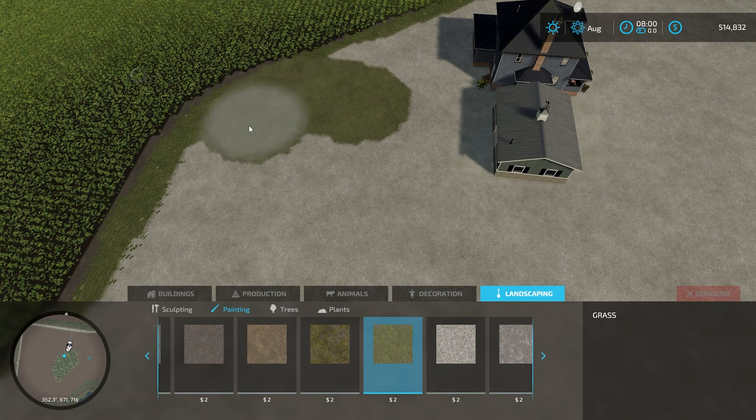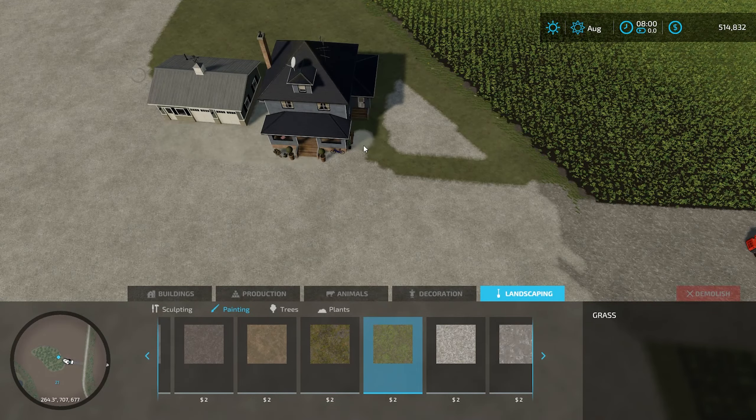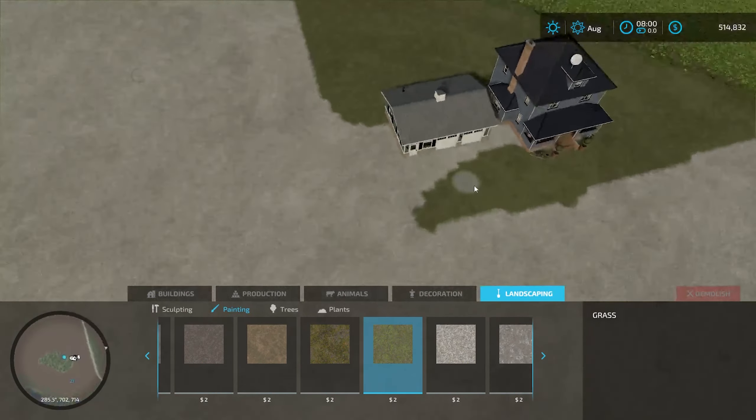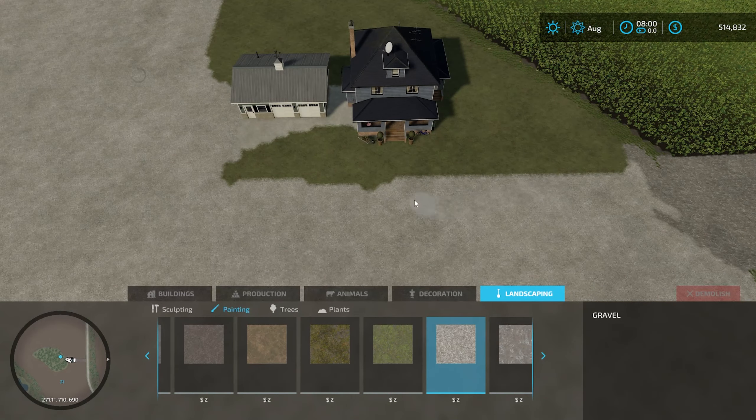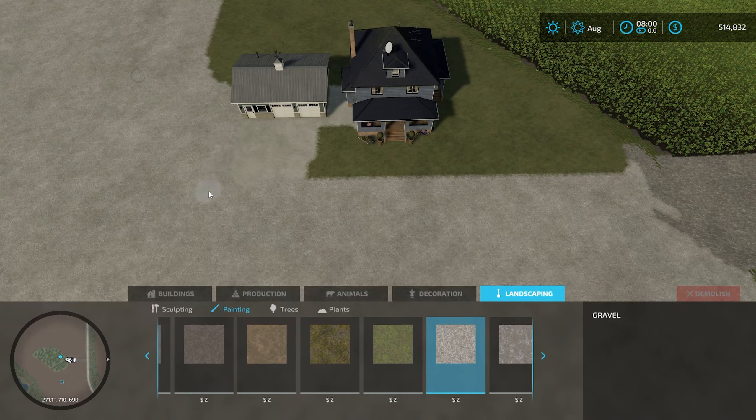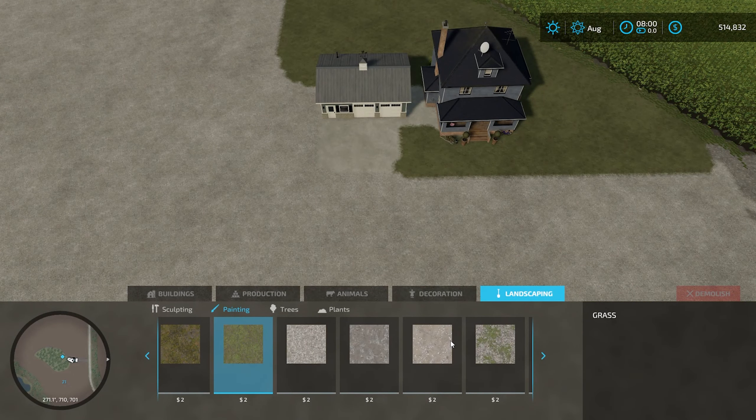I didn't really have a theme going into this build, but this is kind of when it hit me. I think I'm going to go with an old meets new type build, and you'll see as I go along. Knocking out this grass real quick, just so I have a separation of farmyard and yard yard.